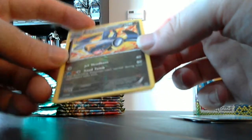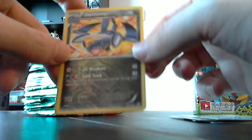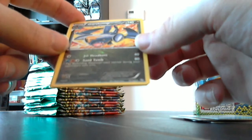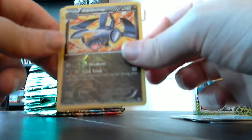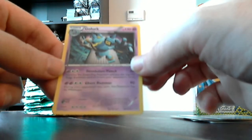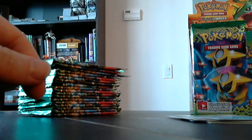Wailmer here. Garchomp is the shiny, and they've got a neat little holographic background to that. You can kind of see it on camera — it's got the textured background, matching the dragon type background on that, which is kind of neat to see. And Gullark is our first rare — a holo rare. It's got the lined holographic style, almost like little lines behind the figure with the body stamped on top of that.